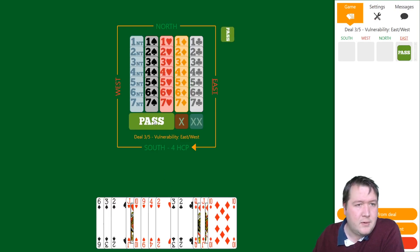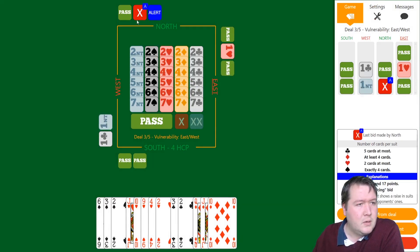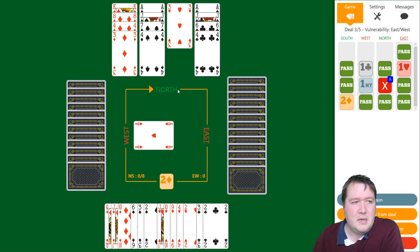Moving on to board number three — here we've got only four points, so pass. They're bidding my suit. Double here is takeout of clubs and hearts. I don't have any suit I actually want to bid, but that's not really a good excuse for passing. I just want to find a playable spot, so I'll pick the cheaper four-three fit and bid two diamonds. Partner won't get very excited. If I passed, they would very likely be making one no trump doubled, so that would be worse.